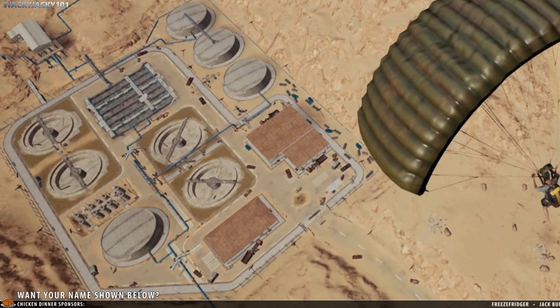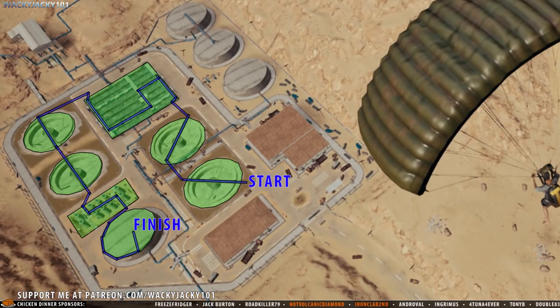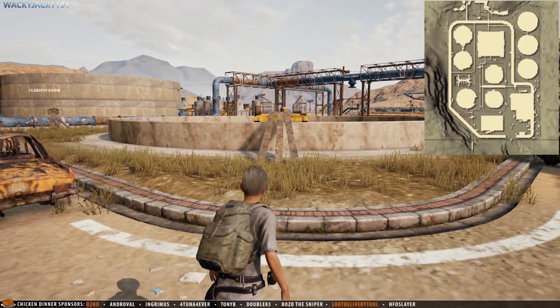Instead you should be prioritizing the water mixers, pipe area, and the silo right here by using this route. This route lets you scout out a very large amount of loot spawns in a very short amount of time. So let's run the route.